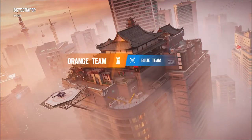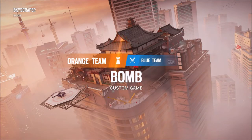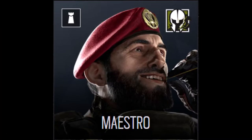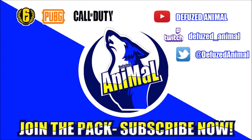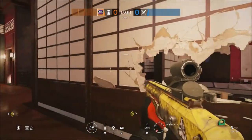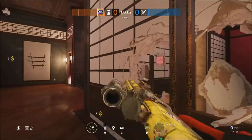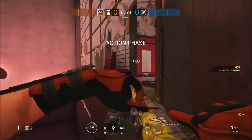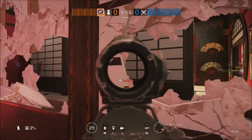Hey guys, my name is Diffused Animal and welcome to what is probably the most advanced strat video I have done to date. We are on Skyscraper, defending Tea and Karaoke with the operators Mirror, Maestro, Mute, Jaeger and Castle. Now I know this one's a little bit longer than normal but every single operator has got something unique to their setup, so stick around to the end. Even if you're the most advanced player in Rainbow Six Siege, I can guarantee you will learn something new from this video.